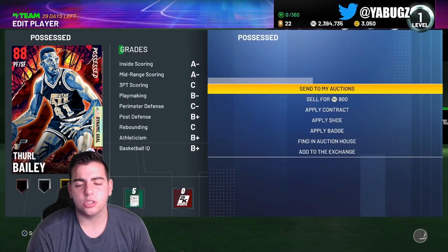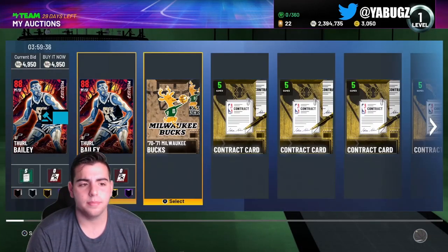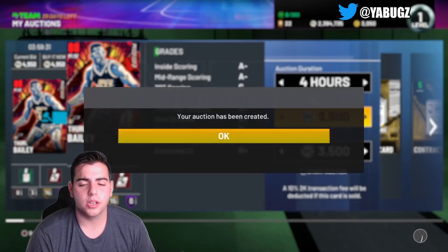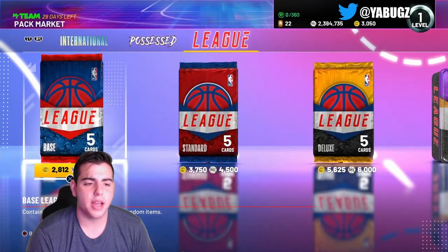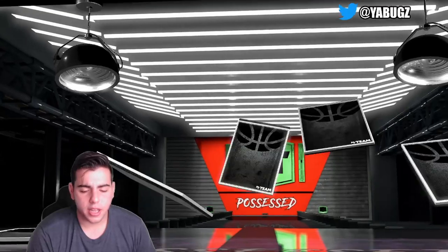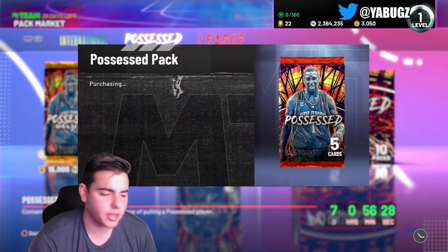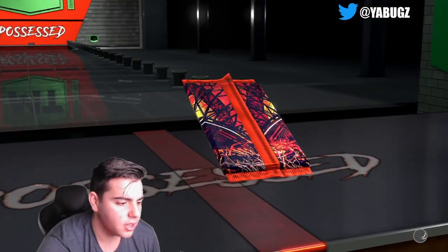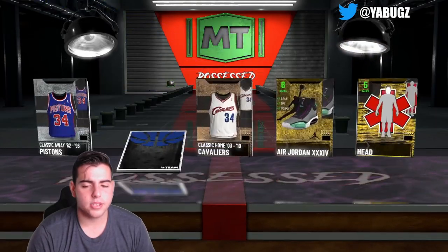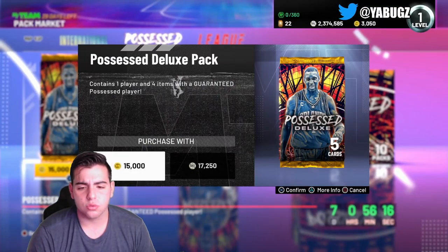Hopefully we can get a T-Mac — that would be nice. I'll throw them up for a little more to try to get my MT back; we're not trying to lose a lot. Next 10,500 pack — can we get some heat? Nothing doing, that's Thon Maker again. He's one of the easy ones to get. Next pack we get a sapphire and it is DeMar DeRozan. Let's check out the pack odds real quick.